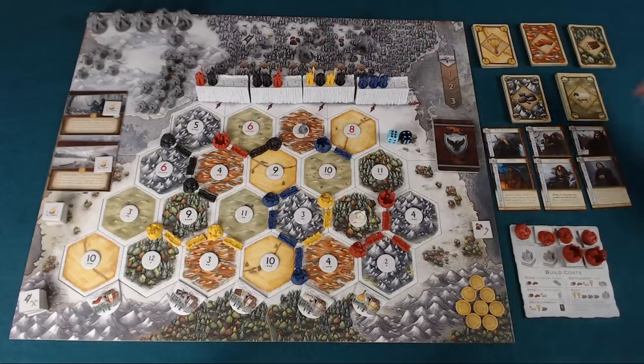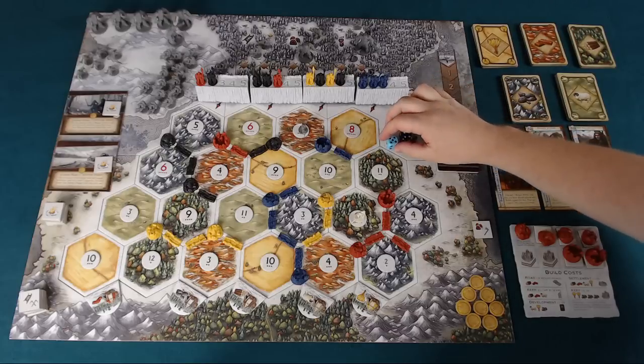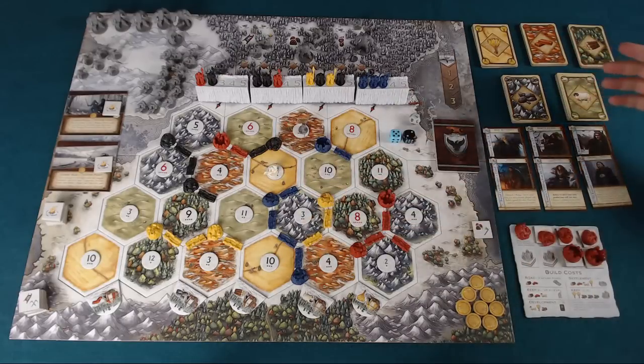Once any wildlings come into play, when you're rolling those 2d6 you also roll the wildling die. If you roll a seven, as per standard Catan there's a robber — in this case it is Tormund. You move him around, he's going to block an area, and anyone with more than seven resources is going to have to discard half of them.